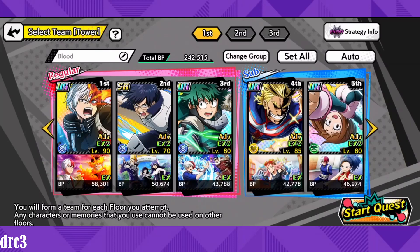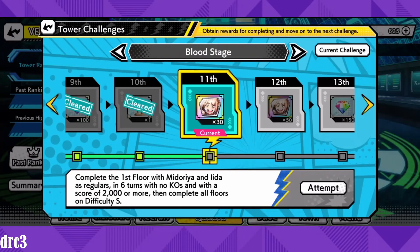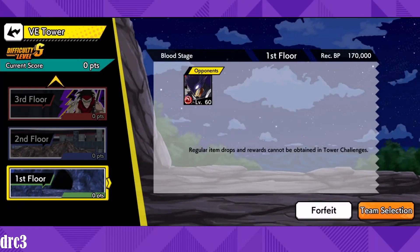We are going to be taking on the blood stage. For those who don't know, there is a tower challenge for the blood stage — once you get to the 11th challenge, you need to clear this stage in six turns with no KOs and a score of 2,000 or more. I've attempted this a few times and I'm honestly not expecting to clear it with more than 2,000 points, but who knows.